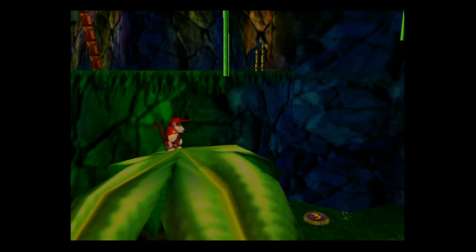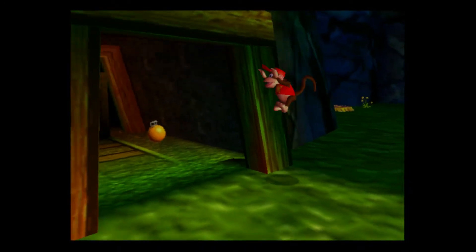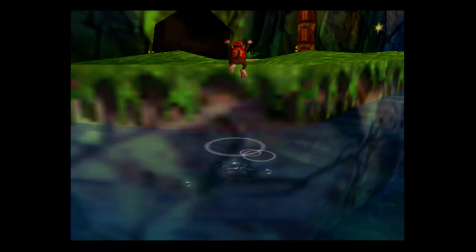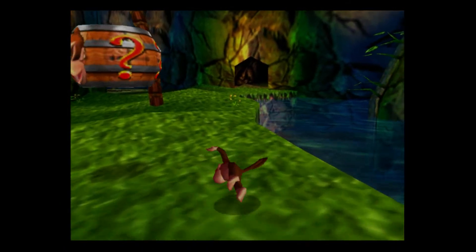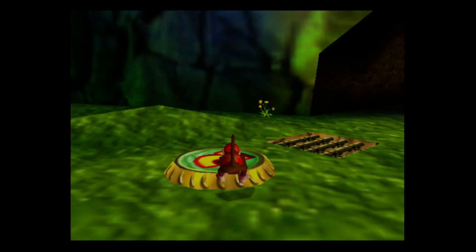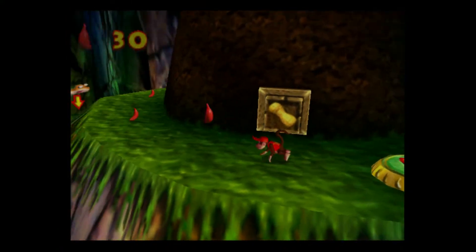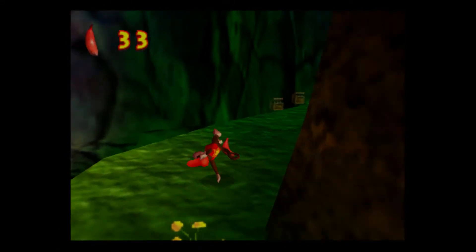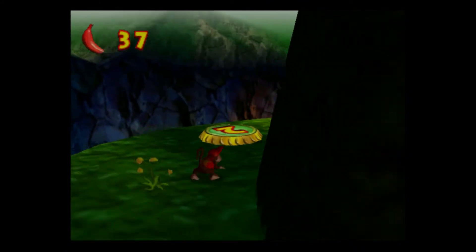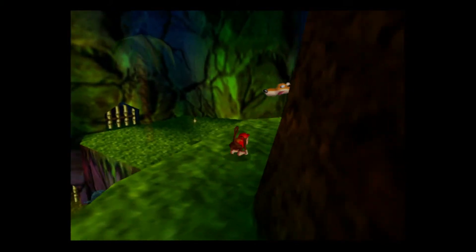We actually could go do the boss right now — we have enough bananas. The bosses, you just have to have a certain number of bananas. I'm not going to go over there quite yet, I'm going to go up here first. We can just use the warp — should be faster. I'm going to go up here. Yes, there's a banana. Banana coin's there as well.